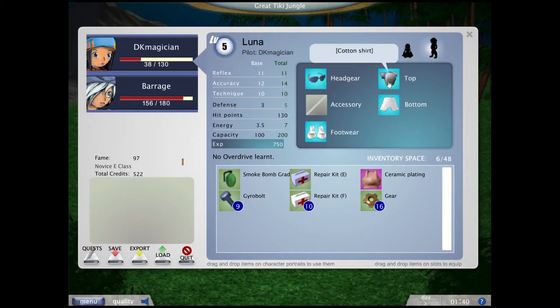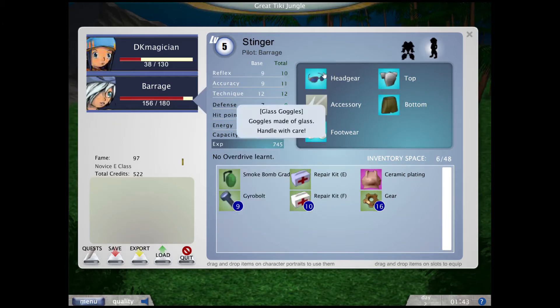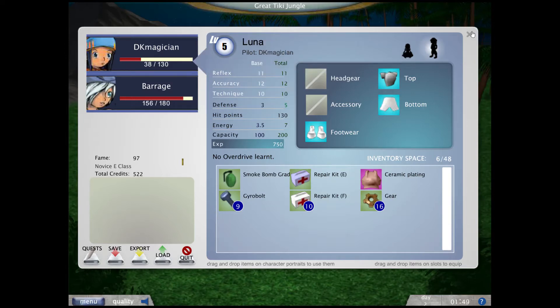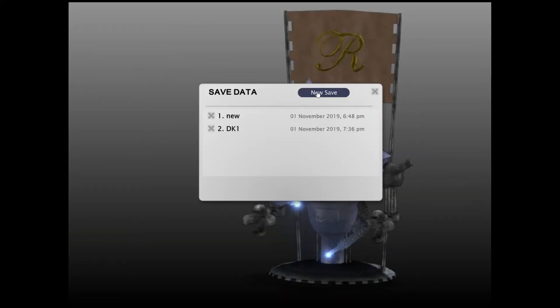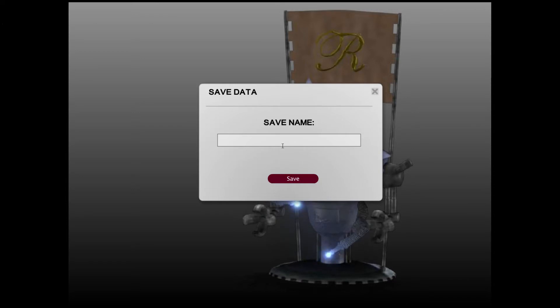Let's take the glasses from myself and give it to Baraj so he can actually heal stuff. He has lower accuracy than mine, so after a little boost maybe we'll get more of those machine gun heals. Let's repair, and let's create a new save. Since we are in the second video, let's call it DK2.